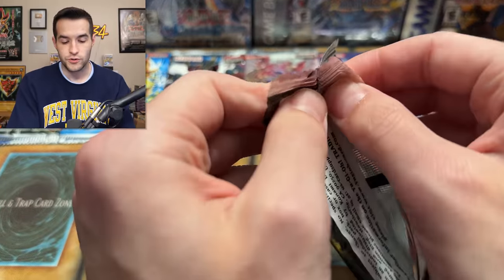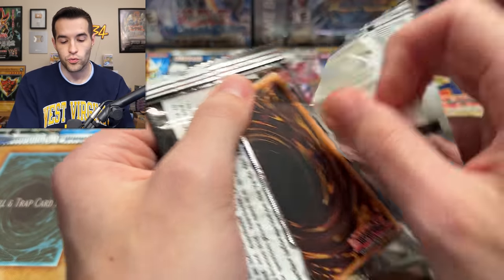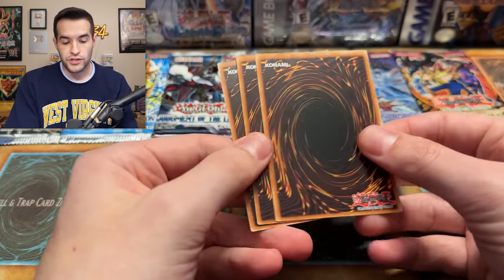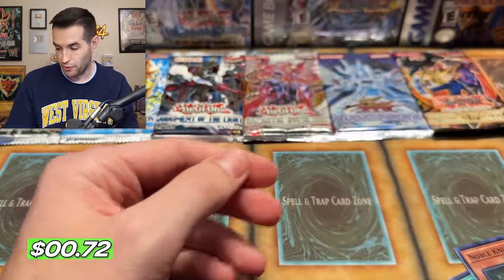OTS Tournament Pack 22 — let's go. Can we get an Ultimate Rare? These are really hard to open. We have a Herald of the Abyss, a Noble Knight, and Purly Happy Memory. Not a happy memory for us.